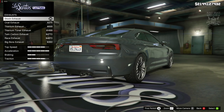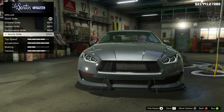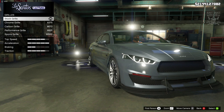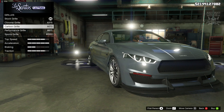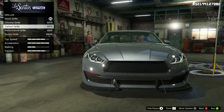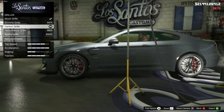Then we've got the grill — we can go chrome, carbon, performance, or sports which looks like a removal. I personally like the stock grill, but the carbon one tickled my fancy because it's the inlay of the grill that actually changes — it changes it to carbon and then it matches the front and the rear that I've already done. So I'm going to go with the carbon grill — I think that looks pretty cool.